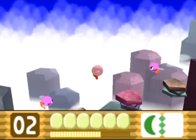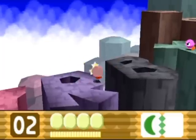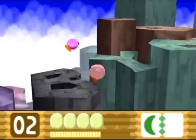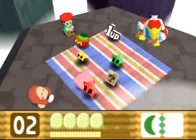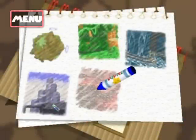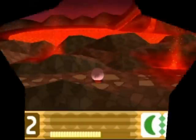There are falling platforms that spell out K-I-R-B-Y, though I can't really tell from this angle, and it's the end of the level. I'm not aligned properly with it. I got some food and we are going over to the next level — as you can tell by the thumbnail, we've got ourselves a lava level.